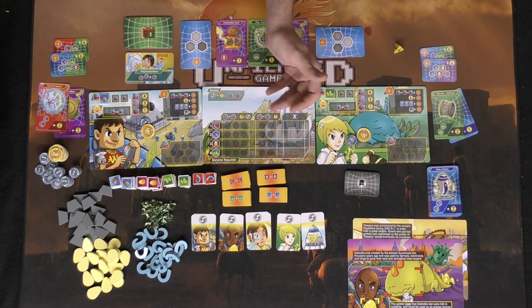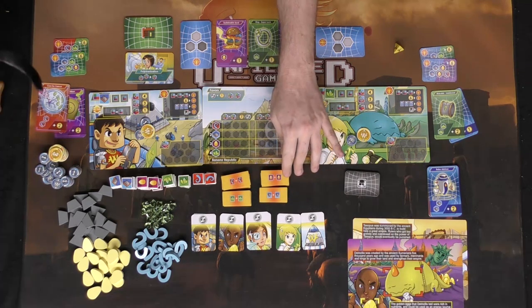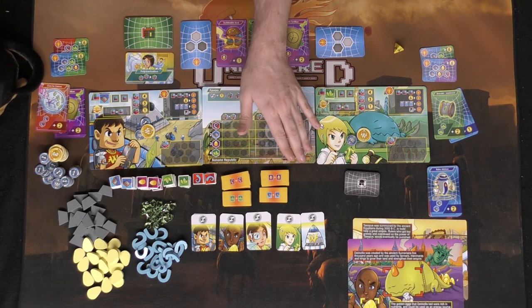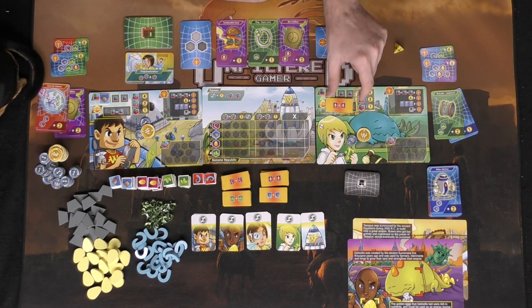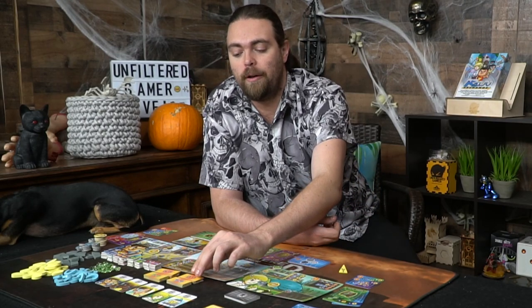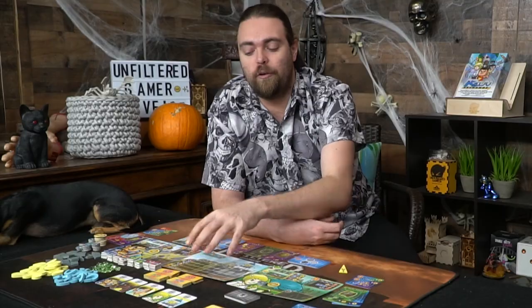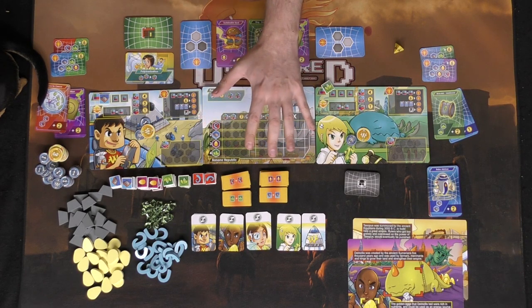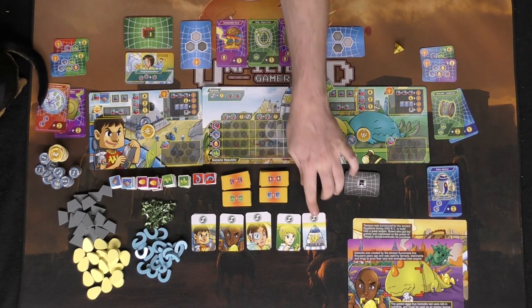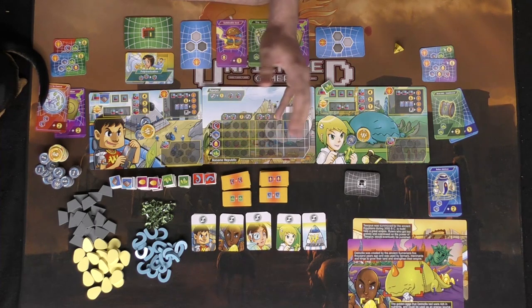There's also the Banana Republic, which handles global exchanges. You can exchange, trade, and sell with them, and at some point the value of currency or monster parts becomes worth less. There are also these little tokens that represent bonuses if you have specific types of workers — for example, two egg workers will earn you a bonus token. These are favor tokens, and each player gets a maximum of two. On your third one, you can issue favor with the Banana Republic, meaning if they win, you win instead — very useful if you're behind.